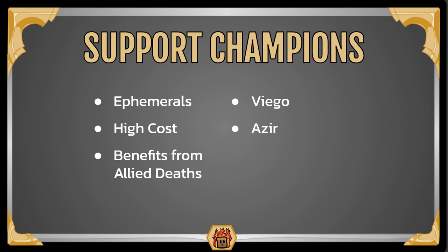Next we have Azir — he's able to summon a lot of attacking Sand Soldiers and benefits from summoning many units, which you're already doing, so he'll be very easy to level up. Then he gives you tons of ephemeral units that are going to be attacking, dying, and buffing up your remaining units. Next we have Lucian — not a high cost card and no ephemerals, but he does benefit from allied deaths so you can level him up very easily. When he's leveled, he lets you rally the first time each round another ally dies, so Lucian can really help you close out games. Lastly, we have Hecarim — great for summoning an ephemeral army and a relatively high cost. When you pull him out, you'll probably use him to end the game either that round or the following round. I think Viego is still probably the best, but Hecarim also works very well for you.